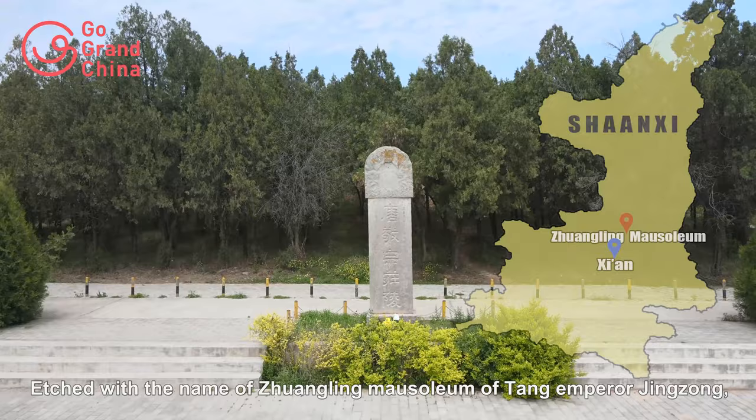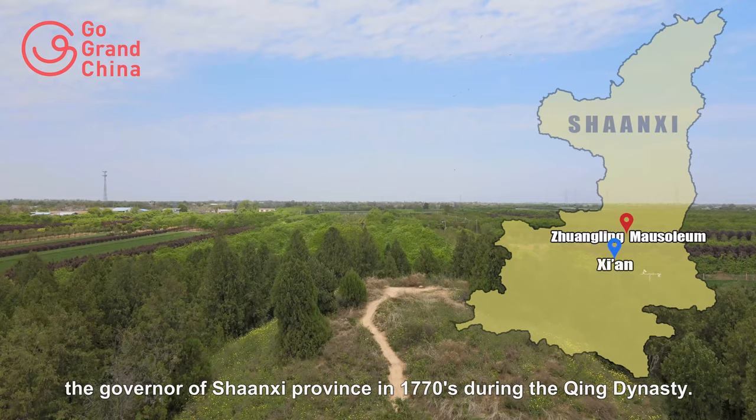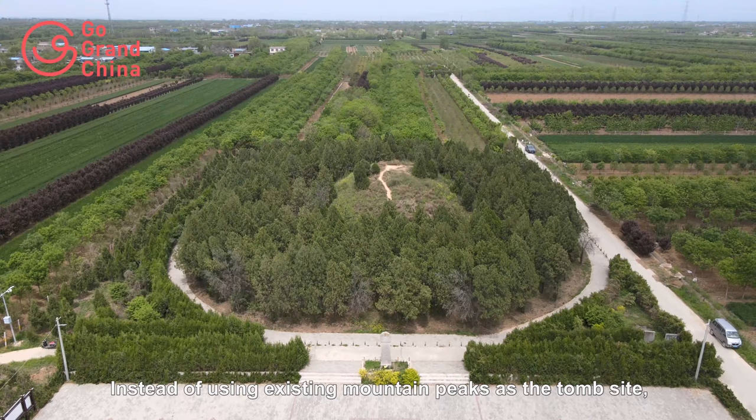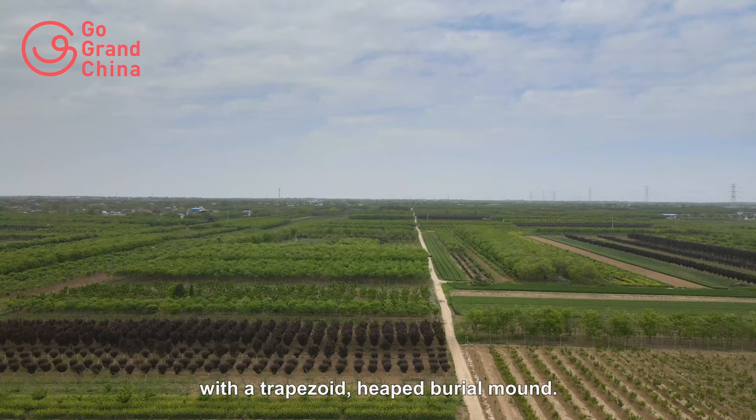Etched with the name of Zhuangling Mausoleum of Tang Emperor Jingzong, this stele was erected by Bi Yuan, the governor of Shanxi province in the 1770s during the Qing Dynasty. Instead of using existing mountain peaks as the tomb site, Zhuangling Mausoleum was built in the form of a square base pyramid with a trapezoid heaped burial mound.